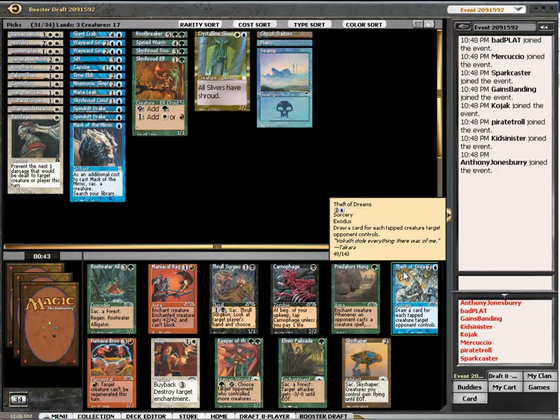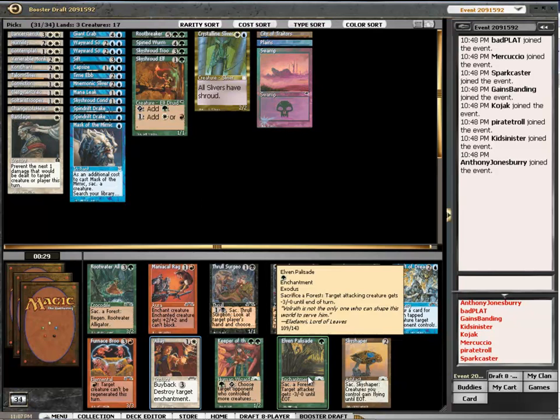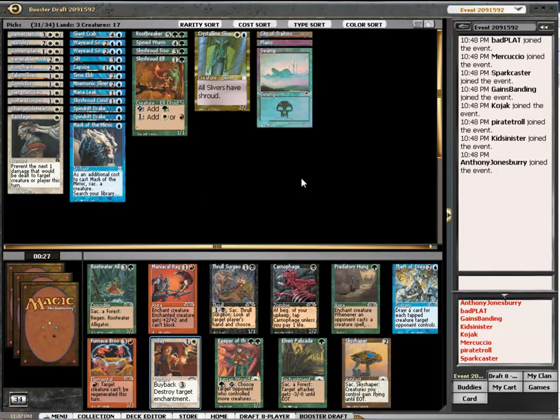There are a couple of green cards which could be good, but I'm going to take Allay because I still don't have any way of dealing with enchantments. Nothing else that I'd take.